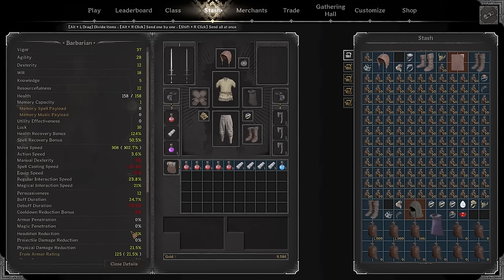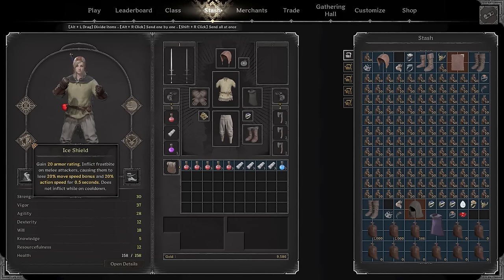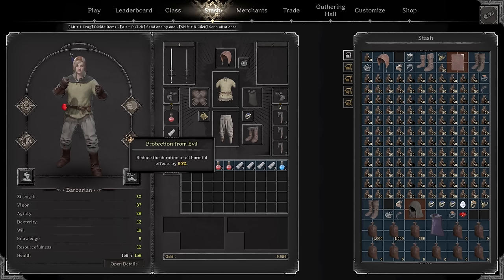Hey everybody, it's Timo here. In today's video we're gonna stockpile a whole bunch of debuff duration — we're gonna have a total of 85 debuff duration in game. Pretty much what this is gonna do is make your ice shield last indefinitely. Every time you get hit, that player will get slowed down and you are not gonna get any cooldowns. Not only that, but you're also gonna get the reactive shield which will absorb the damage you receive. The idea of this build is pretty simple: you need to have Protection from Evil, which will reduce the duration of all harmful effects — no matter what you get hit by, you're not gonna get slowed down.